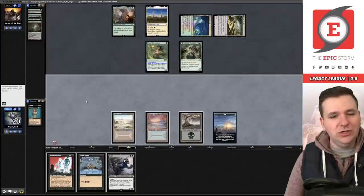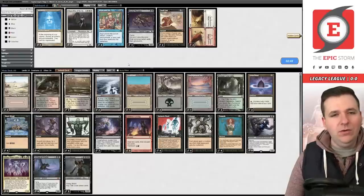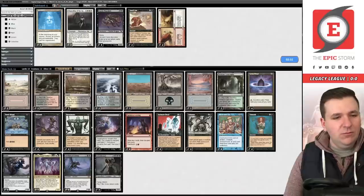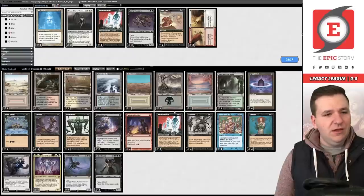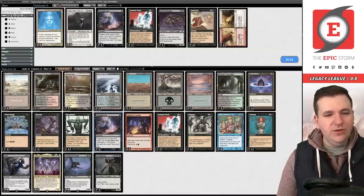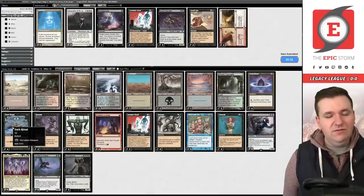We take one more draw step and then move to game two. We're facing Green — they likely have Endurance. I'm interested in Show and Tell just in case. We board out Atraxa, board out two Animate Deads since we saw Outland Liberator, and board out two Thoughtseizes — Thoughtseize is good against Endurance but we're already bringing in Show and Tell for that.